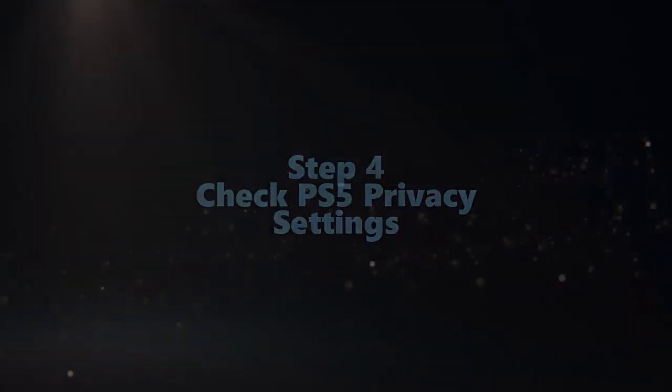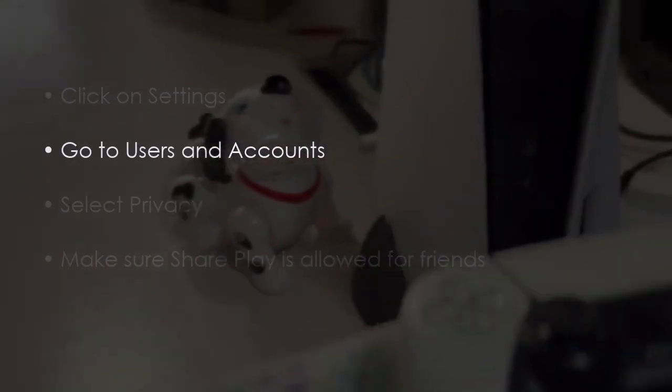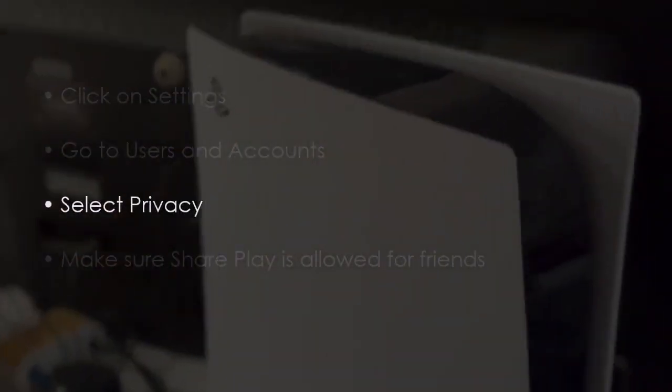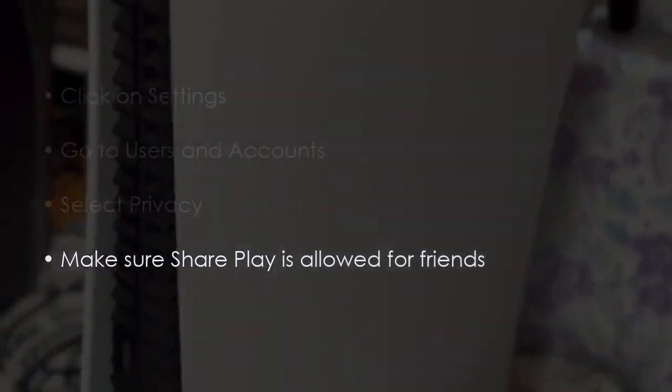Now let's check the PS5 privacy settings. Click settings, then go to users and accounts. Select privacy, and make sure Share Play is allowed for friends.